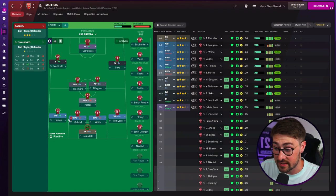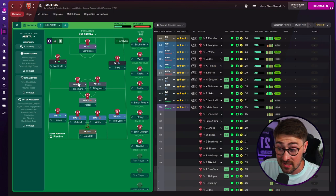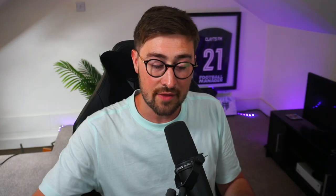Ramsdale in goal, Tomiyasu, White, Gabriel and Tierney at left back — with Zinchenko covering left back or midfield. Partey and Tielemans in the middle, with Ødegaard as the more attacking of the three midfielders. Saka from the right, Martinelli from the left, Jesus up front — who's been electric in pre-season. Fabio Vieira adds width or midfield depth, and Saliba is back from his loans. I think Arteta's built a squad with strength in depth that can push for top four.